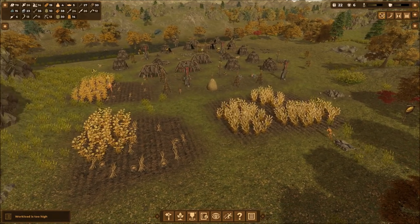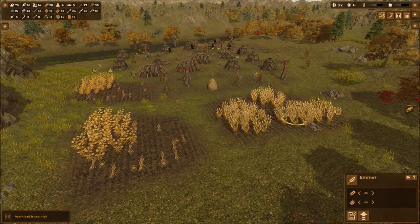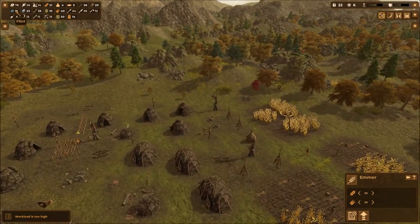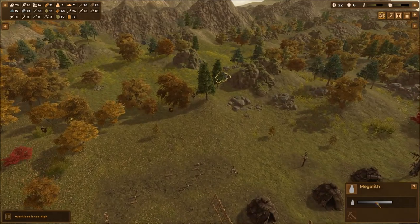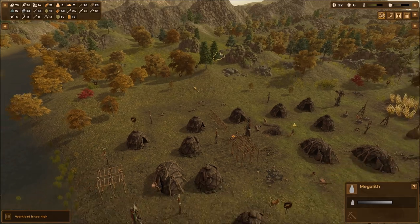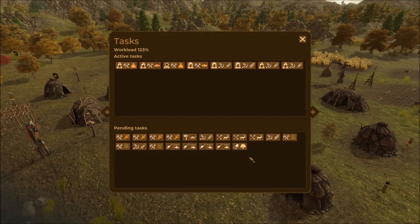I wasn't sure what the episode would be about. Are you a trader? Looks like we're doing okay, but getting a little low on flint. Oh, there's megaliths - we can't do those yet, but I'm really excited to get to the point of building big stone structures, like Stonehenge-type stuff.